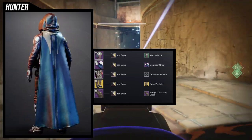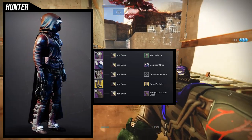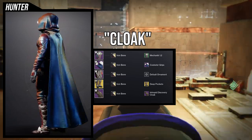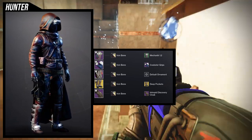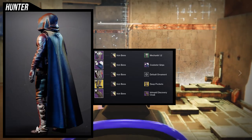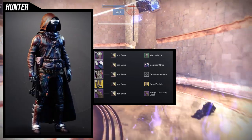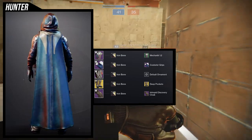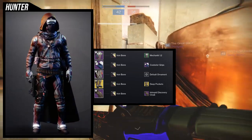I'm not going to lie, this one isn't my favorite, though it still looks super cool. Lucky Pants really is the glue holding everything together. For the helmet we're using the Mechanic 1.2 — one of my favorites because of how simple and clean it looks, and the bandana on the face looks really good. For the arms I'm using the Cotoria Grips, though that's a piece you can swap in and out. For the cloak, using the Intrepid Discovery cloak because it gives off a cowboy feel.